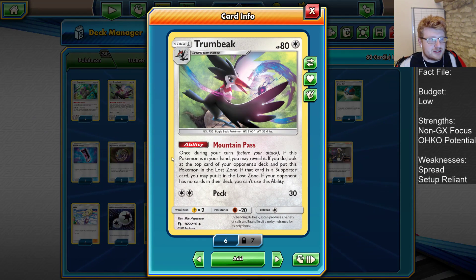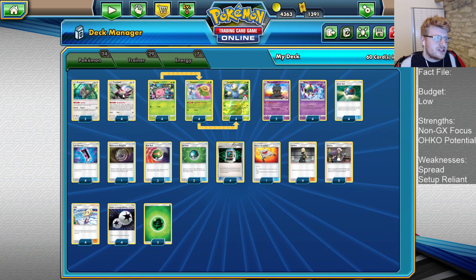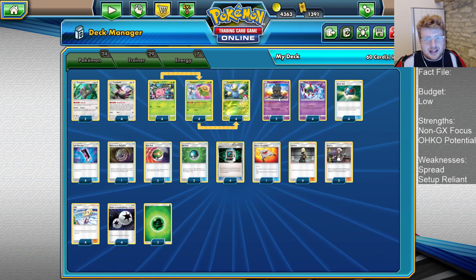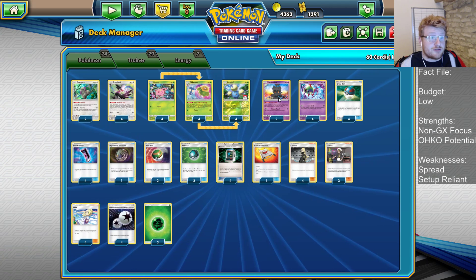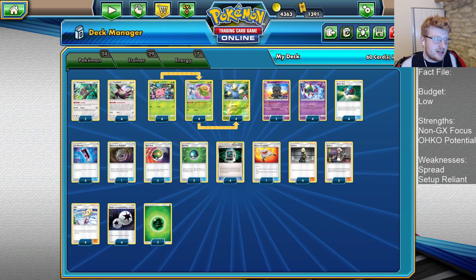Speaking of Trumbeak, we have that Mountain Pass ability. He can throw himself straight into the Lost Zone and we get to peek at our opponent's top deck. If it's a Supporter card, we can Lost Zone that as well. We're already quite a disruption-heavy deck because we try and use Let Loose quite often, refreshing our opponent's hand size to 4. Trumbeak after a Let Loose can take away their 5th draw if they're looking for a Supporter card — really nice disruption, and it's 83 damage essentially.